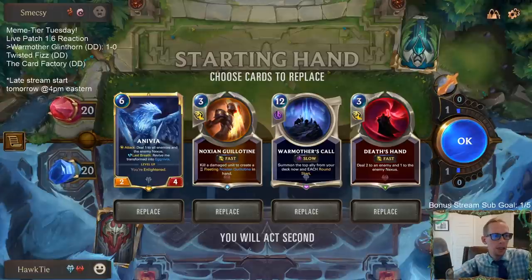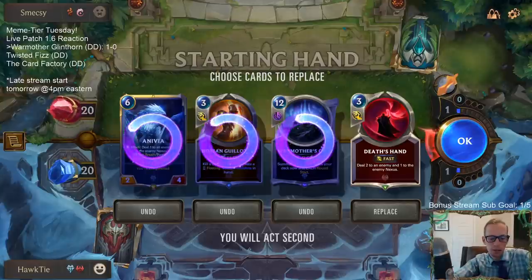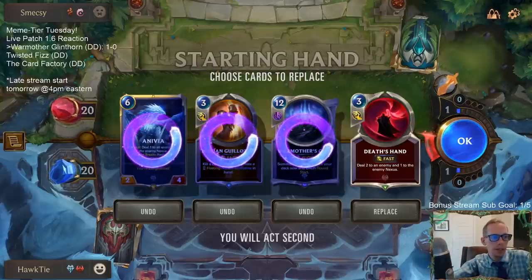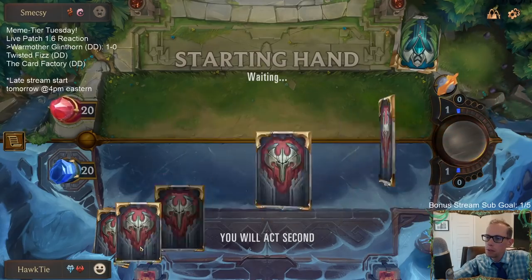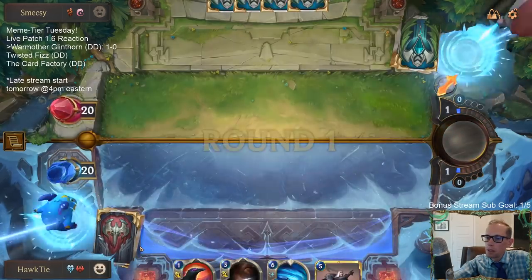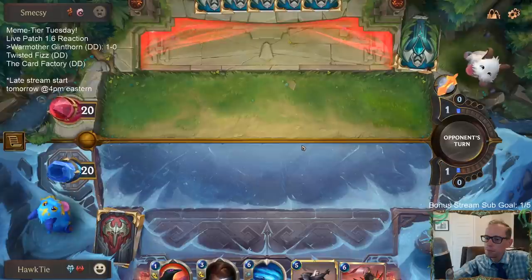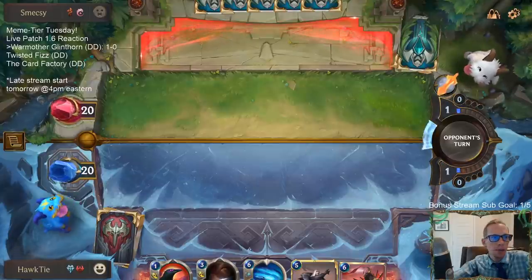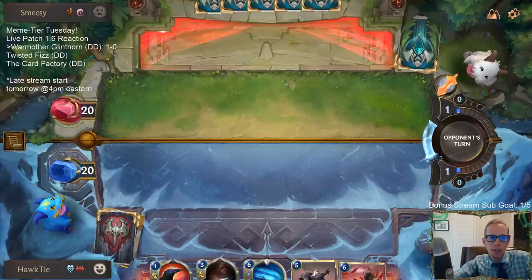Sorry, updating the thumbnail for the YouTube video. Mulligan it all — what are we playing against? Misfortune deck. Do I keep Death's Hand? I could see keeping it, the rest gets mulliganed. Catalyst of Aeons, Avalanche, I like Culling Strike — Culling Strike kills Misfortune. It looks like Misfortune elusives. Death's Hand is good but not as good as Avalanche.